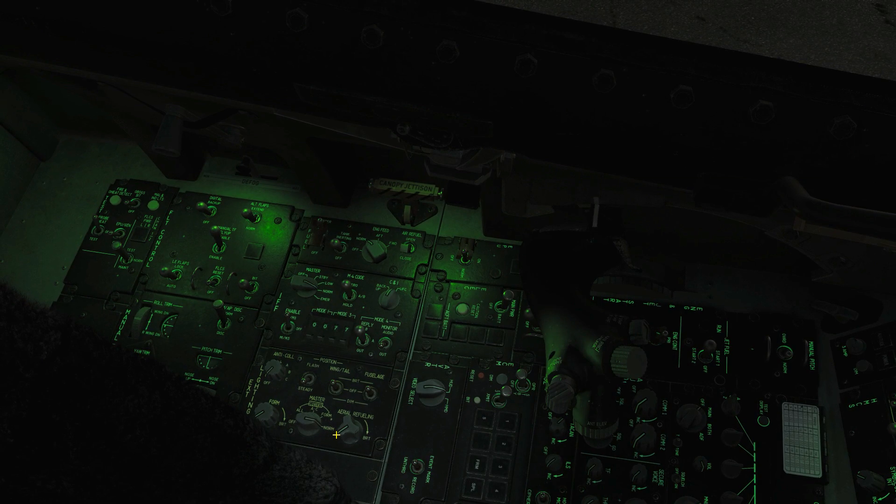Next we've got our exterior light panel, controlled by the master knob. We've got Off, the covert modes which we'll look at in a bit, and Normal. Just treat Off as off and Normal as on. With the master set to Norm, we'll go through them one at a time.